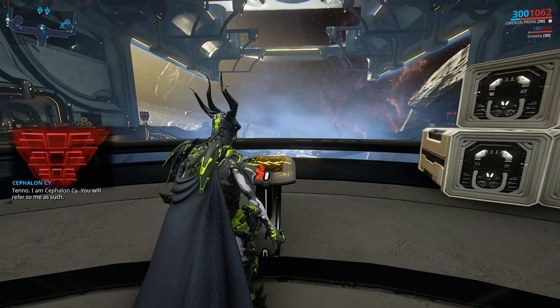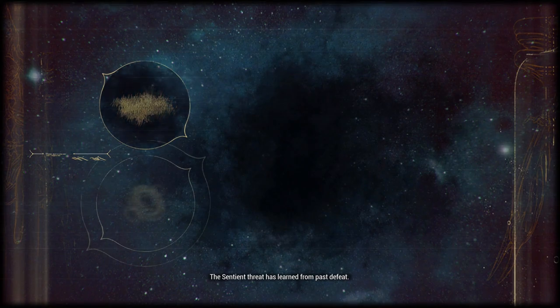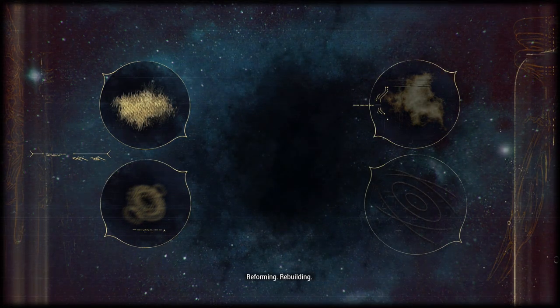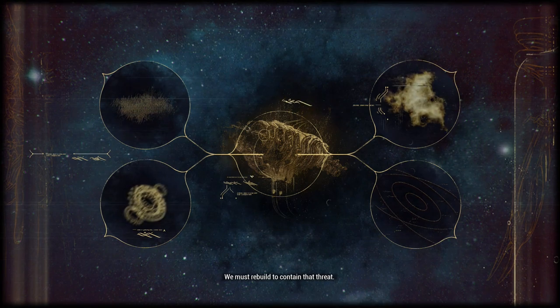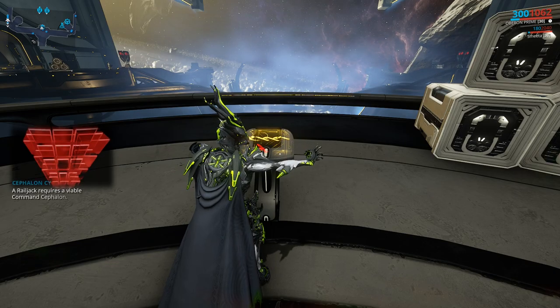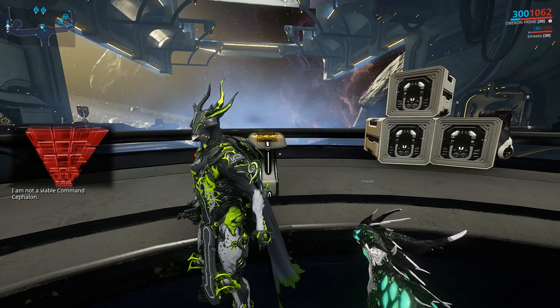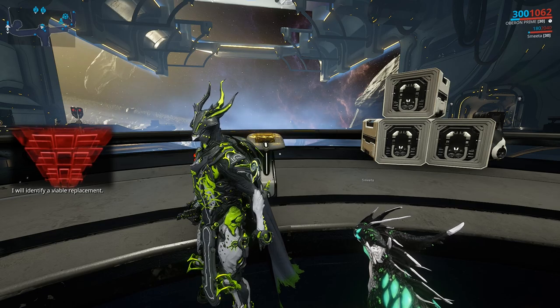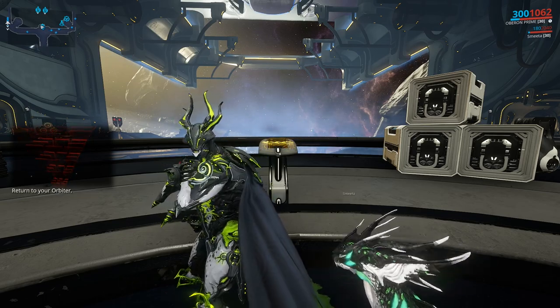I am Cephalon Psy. You will refer to me as such. The sentient threat has learned from past defeat, reforming, rebuilding. We must rebuild to contain that threat. We will reconstruct an old war era Sigma series Railjack. A Railjack requires a viable command Cephalon. I am NOT a viable command Cephalon. I will identify a viable replacement. But first, salvage, then assembly. Return to your orbiter.